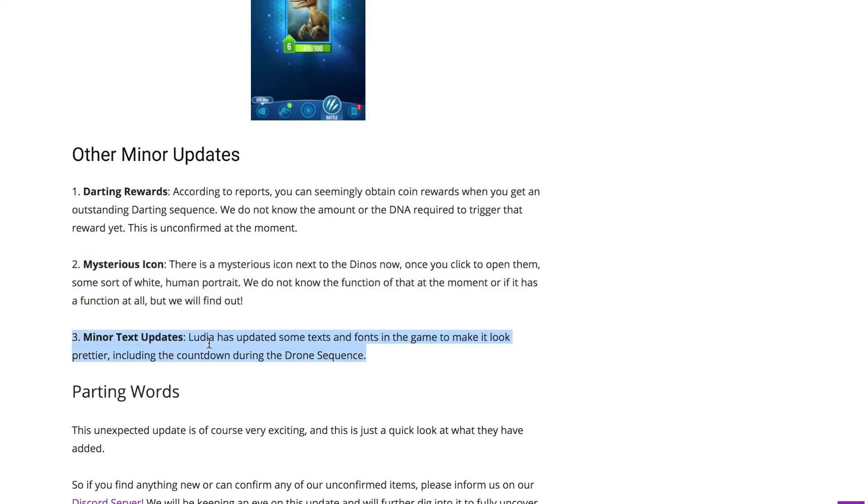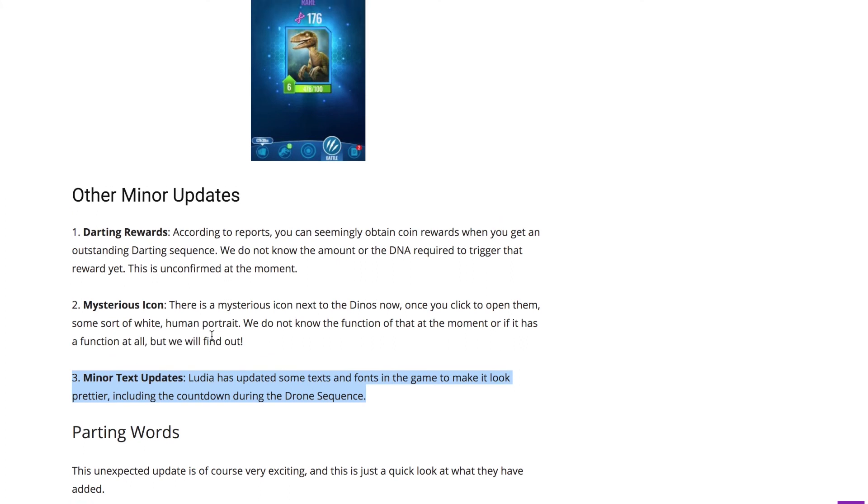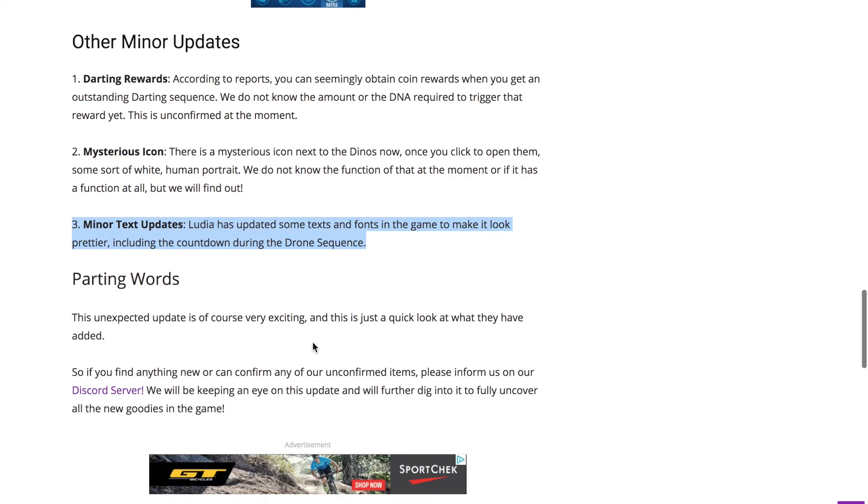We also have some text updates. In the darting sequence they have different fonts now, and they fixed some text in the game. One thing noticed by Double on our Discord: Decelerating Impact is now listed as a 50% speed debuff — it used to say 90% speed debuff, which didn't make sense. For example, when Stegosaurus Thagomizes a Notopatosaurus and then Notopatosaurus uses Decelerating Impact on Stegosaurus, Stegosaurus somehow still went first despite the supposed 90% reduction. They changed it — so the 90% was a text error and now you know Stegosaurus will still go first.